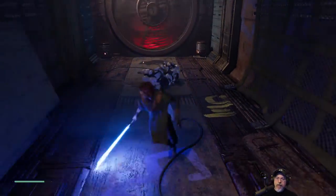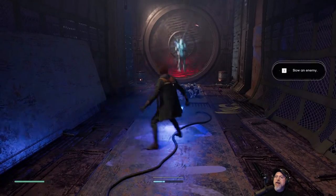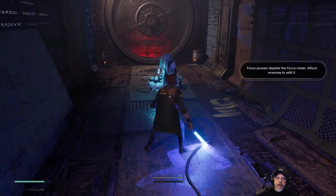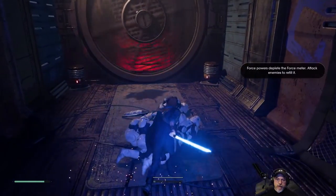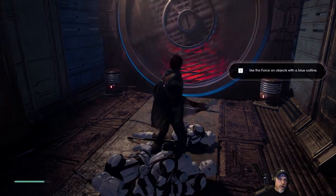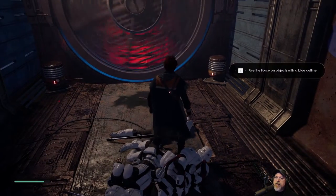Game prompt: 'Use parry to stagger weaker enemies.' 'One to slow an enemy.' We've already done all this so... one is our slow force. 'Force powers deplete the force meter. Attack enemies to refill it.' The force meter must be the blue thing down in the lower left-hand corner.